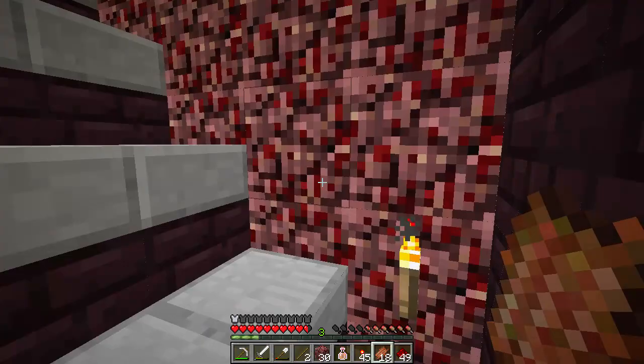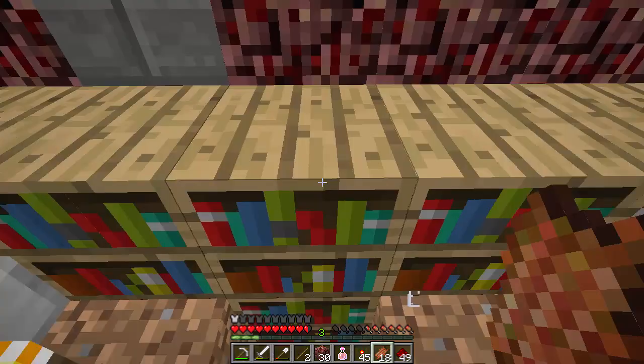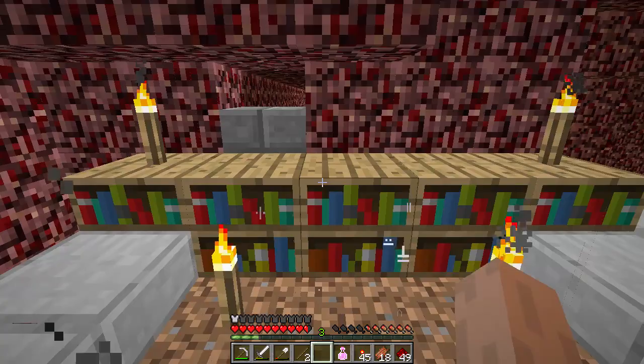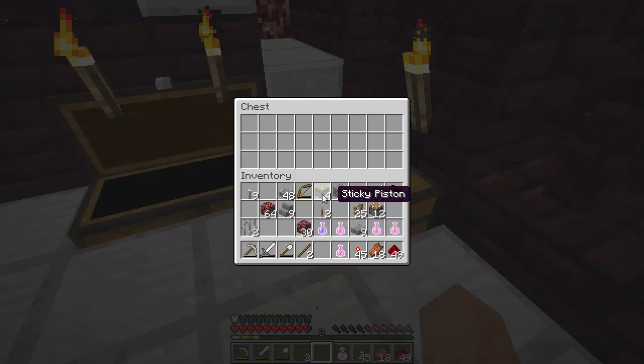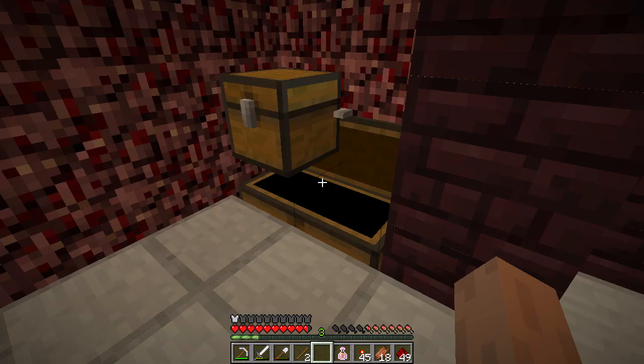I came here a long time ago — there's even an enchanting area here with two levels of books at the back, which gives you an idea of how long ago I set this up. There are just a bunch of random materials and netherrack around.